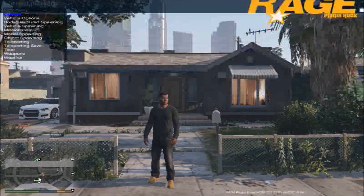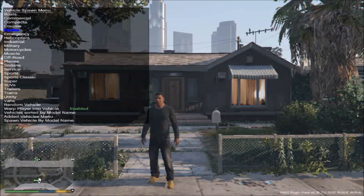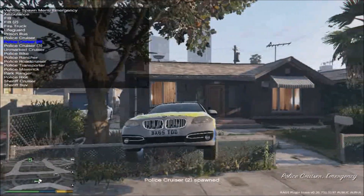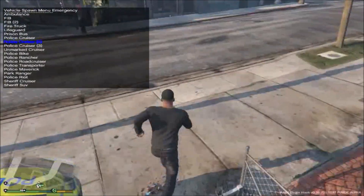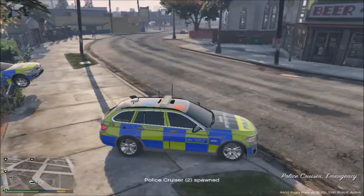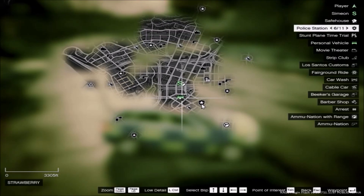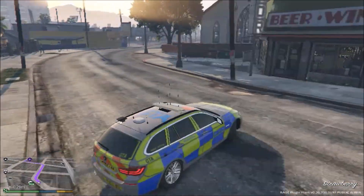Now it's done. I hit F4 and the thing comes up. I'm going to go down to Vehicle Spawning and spawn an Emergency Vehicle. I need to spawn that on the road. Police icons have appeared on the map and they are obvious. I'm going to click one of them, hit Enter, and set it as my destination, and I'm going to drive there.